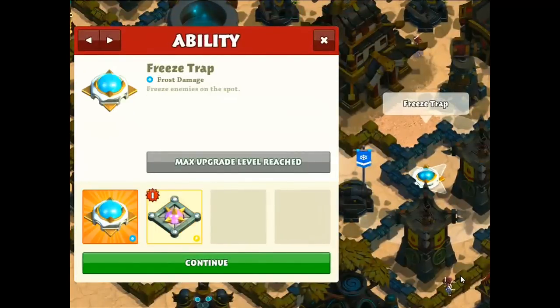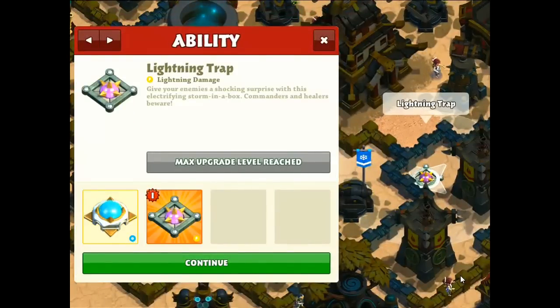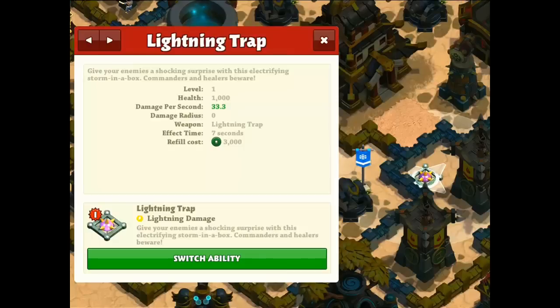Currently you cannot upgrade it to level two — right now it's only level one. You can swap it right there. Here are the stats: level one lightning trap has a thousand health, does thirty-three point three damage per second, has a zero damage radius, the effect time is seven seconds, and the refill cost is three thousand.